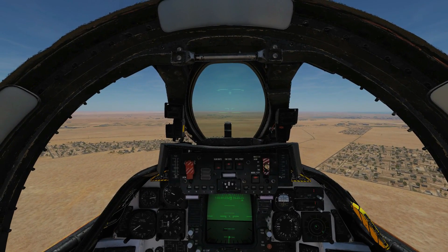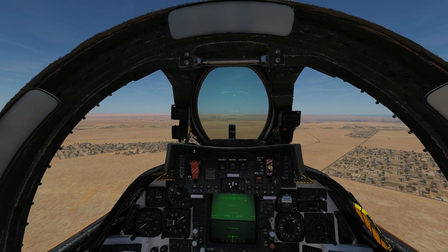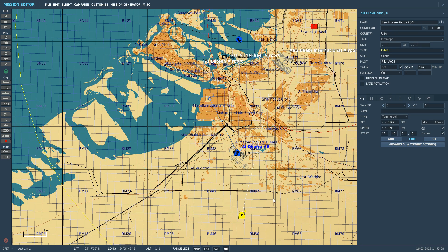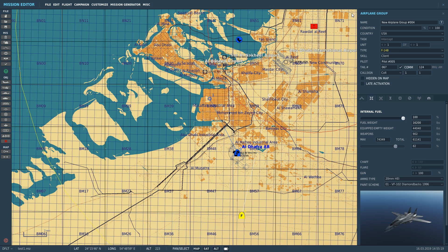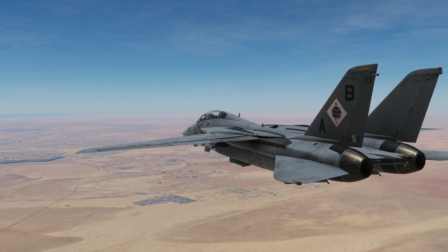Now let's show the LAU-138 pods. Back in the mission editor, click on the aircraft, go to armament, and add an AIM-9 with the LAU-138 dispenser. Save, and get back in the cockpit.